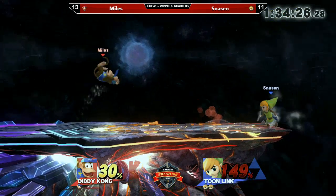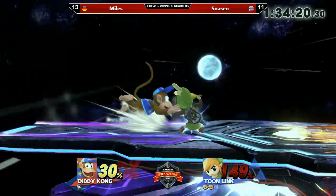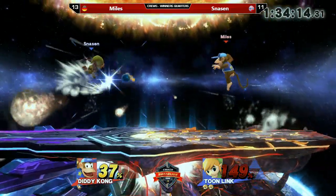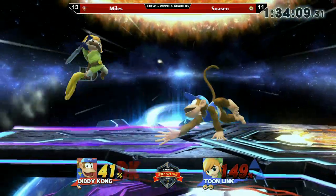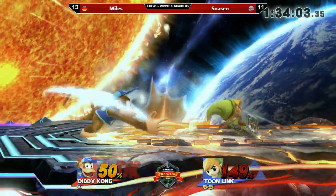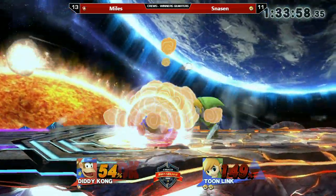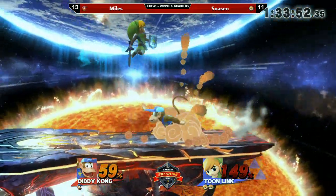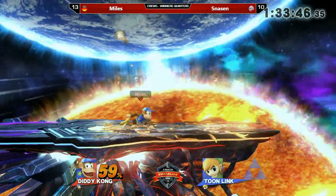Miles is forcing Snarsen outside from the center of the stage so he has less distance to the blast zones. Unfortunate mis-input from Snarsen — that forward smash would have done a lot of damage if it connected. Snarsen trying to go for the zero-to-grab but not getting it. The pressure Miles has right now is pretty hard — he normally tries to take Toon Link off stage from a position where he had stage positioning. The roll leads to an up smash — that was pretty good.